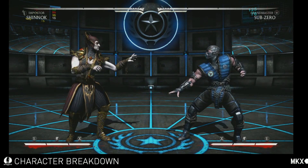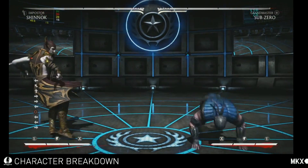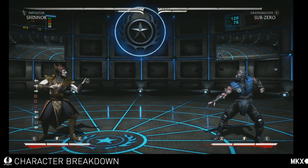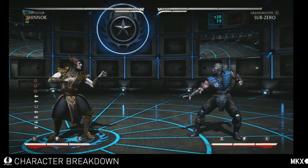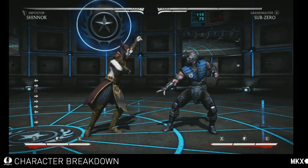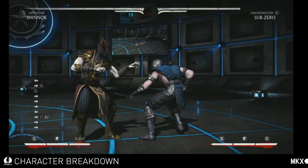Here's the bonus in practice mode: we don't have to wait for each other. So this is Impostor Shinnok, the one that I use the most. I'm going to go over his basic moves first. Shinnok has an amulet blast where he grabs his amulet and does a little short-range blast with it. The enhanced version is just a bigger blast.